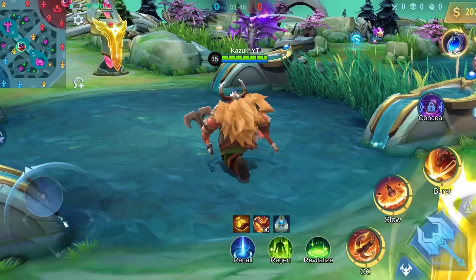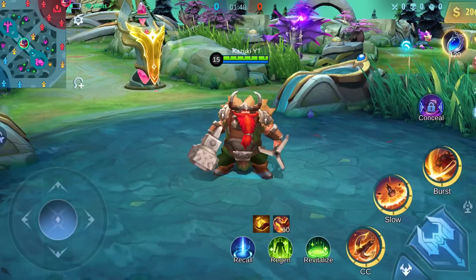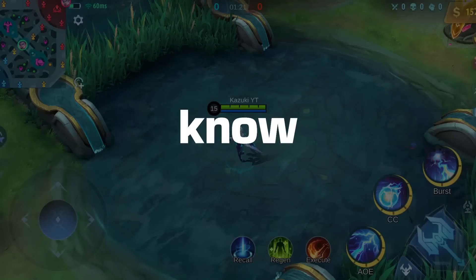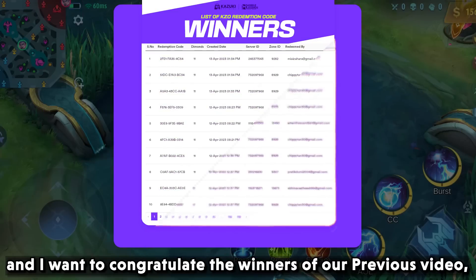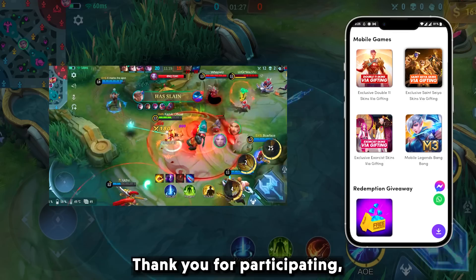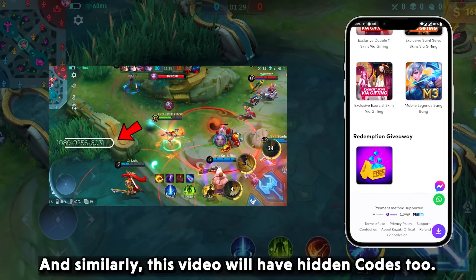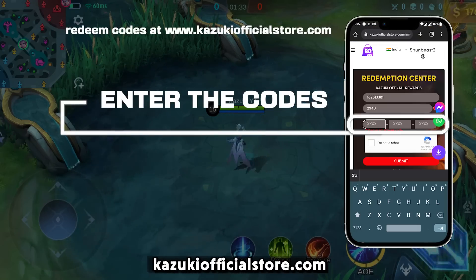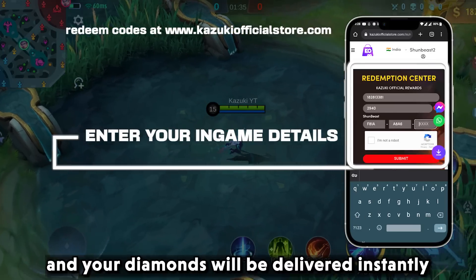Hi guys, Kazuki here, and in this video we are going to talk about the hero remodels of Franco, Eudora, and X-Borg. This video has redeemed codes and I want to congratulate the winners of our previous video. Similarly, this video will have hidden codes too. Find it from the video and redeem it at KazukiOfficialStore.com and your diamonds will be delivered instantly.